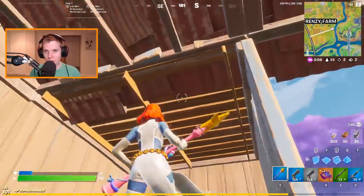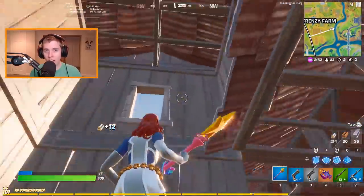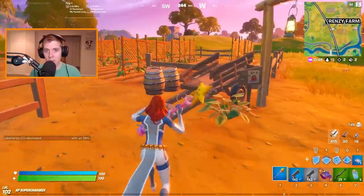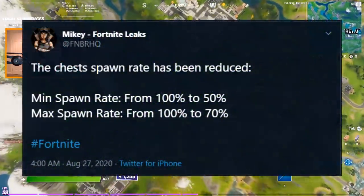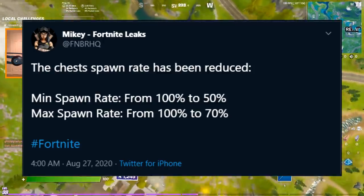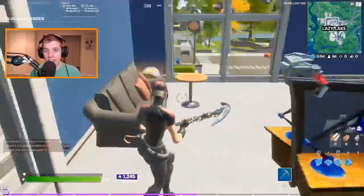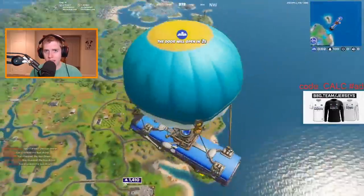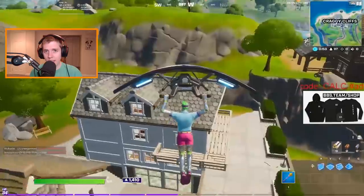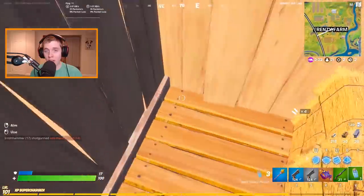The first and arguably the most frustrating change that Epic implemented is the fact that chests no longer have a 100% spawn rate. You heard that correctly — chests no longer spawn every single time. From what I've seen, they're apparently a max percentage of 70% and a minimum of 50%. All you have to know is that it is not 100%.